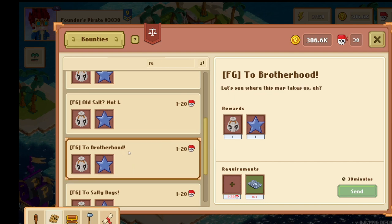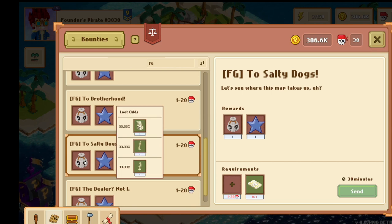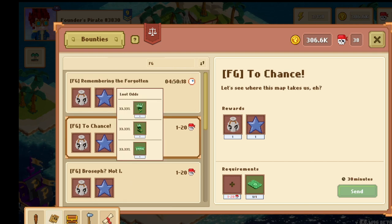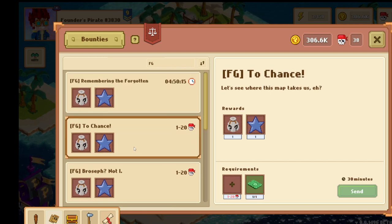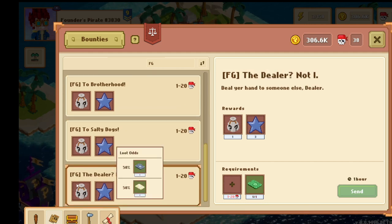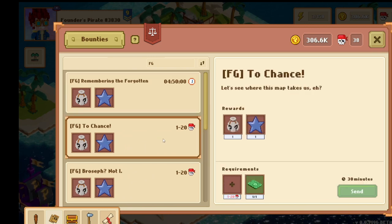The Brotherhood, Salty Dogs, and 'To the Chance' bounties are the ones you want to do to get the actual idol pieces. You need all three idol pieces to craft the complete idol. The other bounties let you convert one tablet into the other two. You will need a lot of time and a pirate available, so plan out what you want to do before you start and use your pirate wisely.